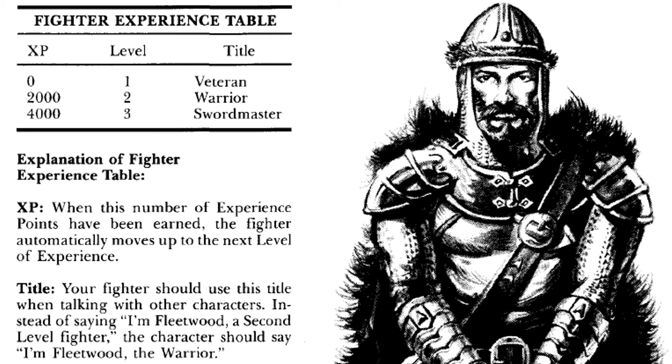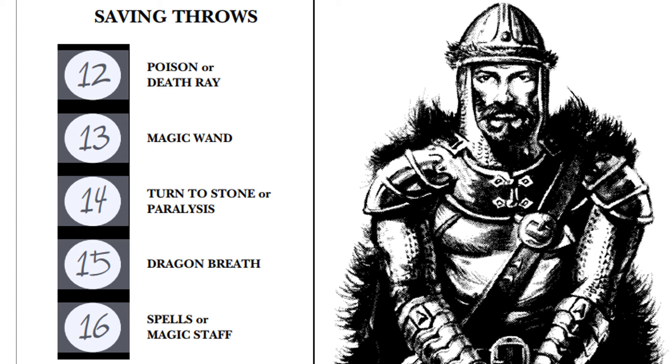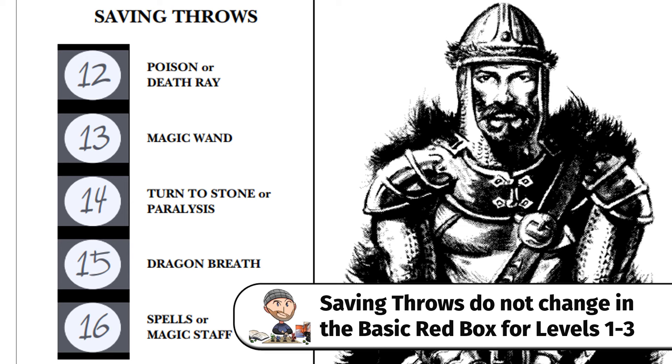A fighter's saving throws for death ray or poison go 12, 13, 14, 15, and 16. A fighter has no other special abilities.